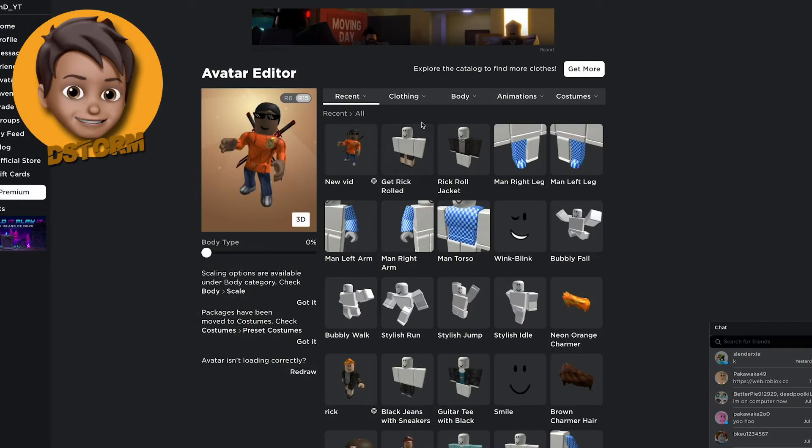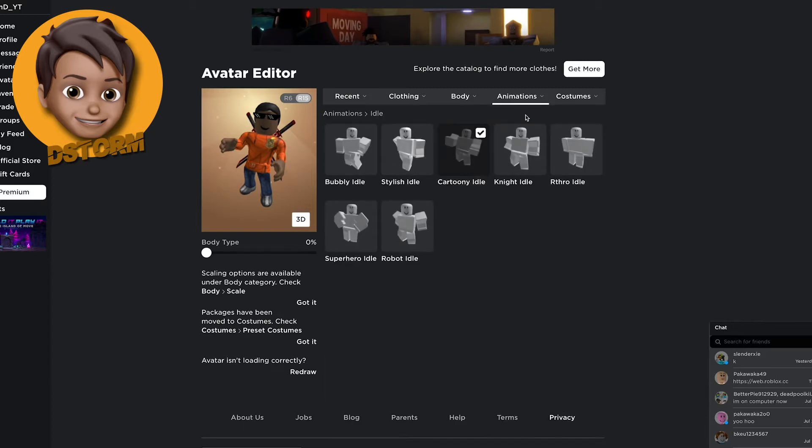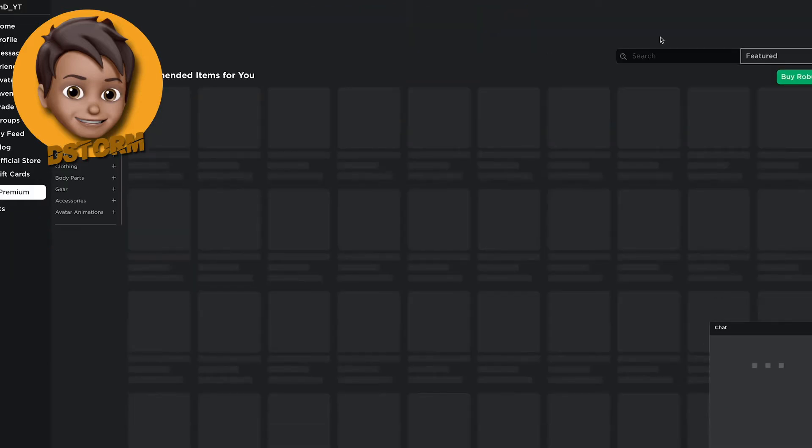Sans is famous because he has his hands in his pockets, and I know exactly how to do that. For the idle, you're going to want to equip the superhero idle — as you can see it has hands in his pockets. That's the first thing you're going to want to do.